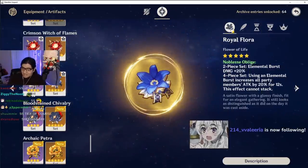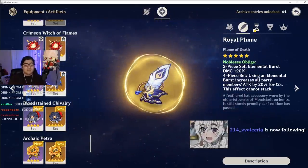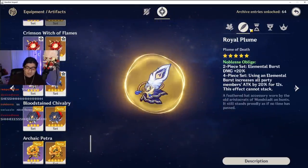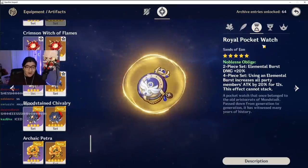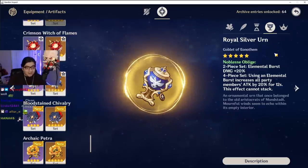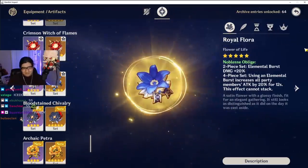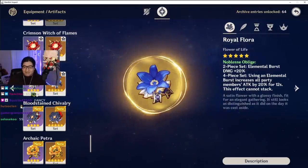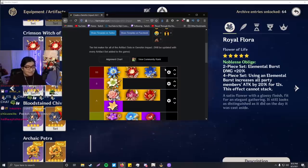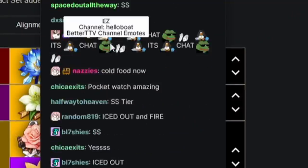Noblesse Oblige. Flower — clean. Feather — clean. By the way, the colors are on point. The pocket watch — the goblet — why are these so good? These are really good, man. The goblet's great. The piece is great, dude. Double S tier, back to back. It is definitely clean. Let's get the clean in the chat — that shit's clean.